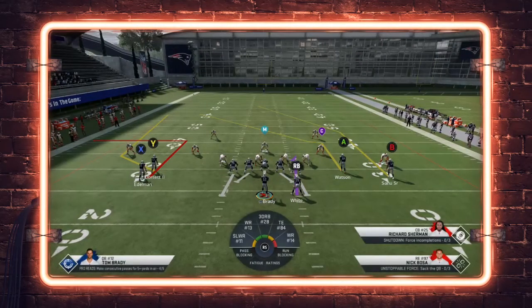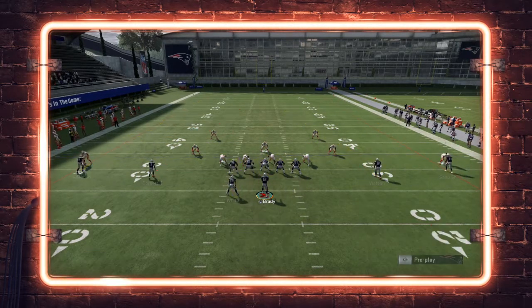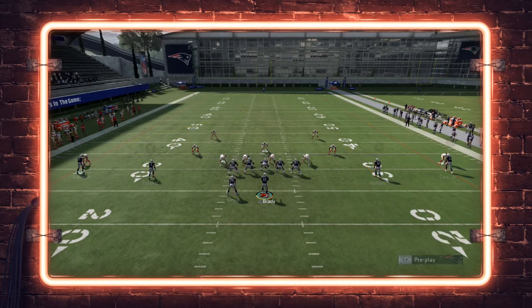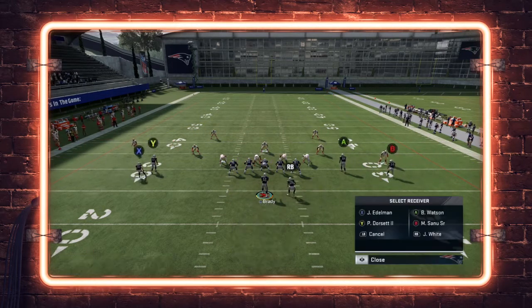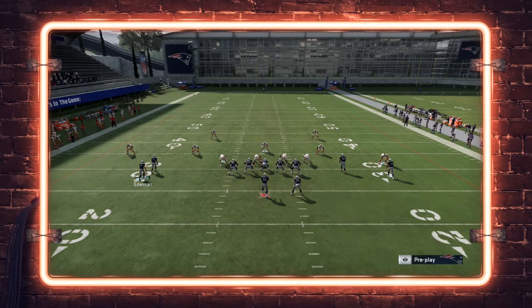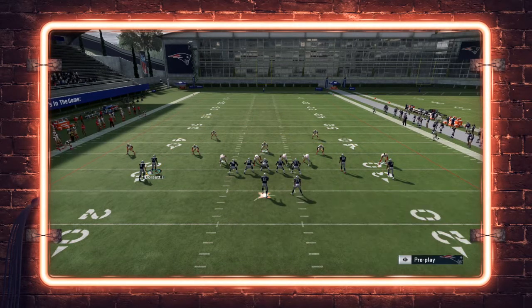The nice thing about this set is that the stack receivers aren't really wide. If we audible out into a spread, notice how Edelman goes all the way out to the red line. If we pull up Edelman's hot routes, we're able to get outside receiver hot routes on Edelman. But if we audible back into this formation, Edelman still classifies as an outside receiver — having the fade stop, corner post, and post corner. So this is a phenomenal way to create unique route combinations with those outside posts and skinny posts from a slot receiver position without actually having to use motion. The inside receiver on this stack gets the regular slot routes — your flat corners, your flat posts — so you get two levels of breaking posts. There's a lot of nuance to this formation.